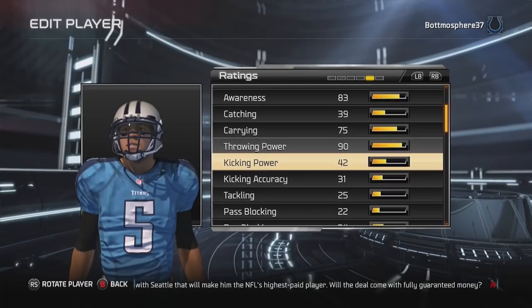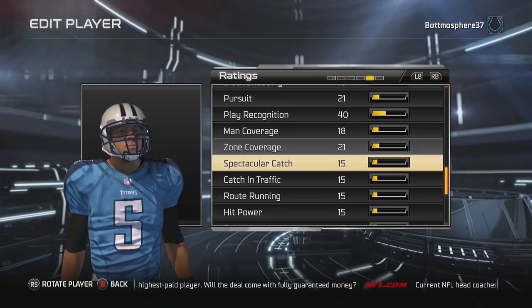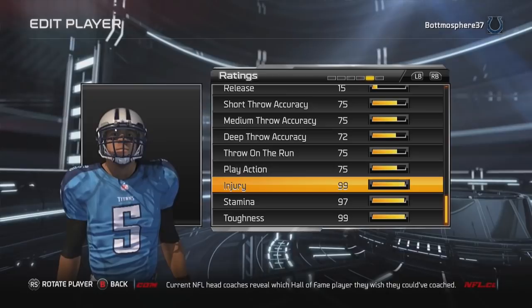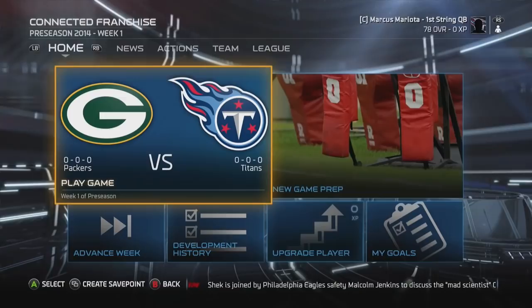Here are the stats we get for the balanced QB. 80 speed, 80 acceleration — not bad at all. Looking at the throwing stats: 75 short accuracy, 75 medium, 72 deep, 75 throw on the run, and 75 play action. 99 injury, 97 stamina, and 99 toughness.